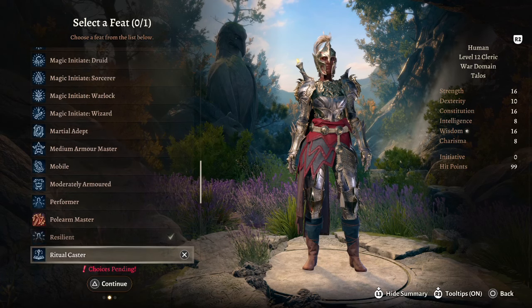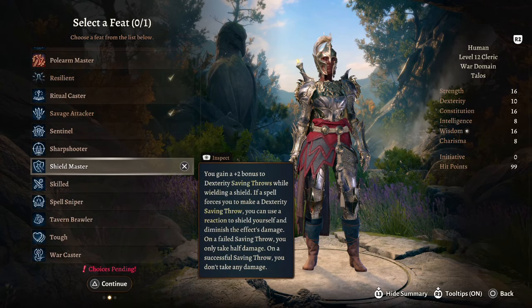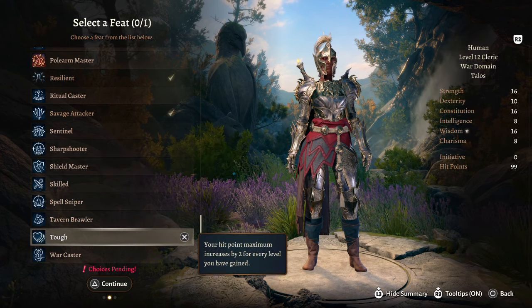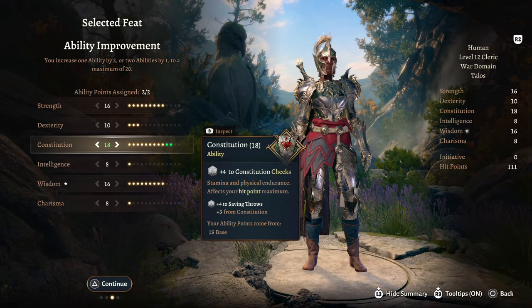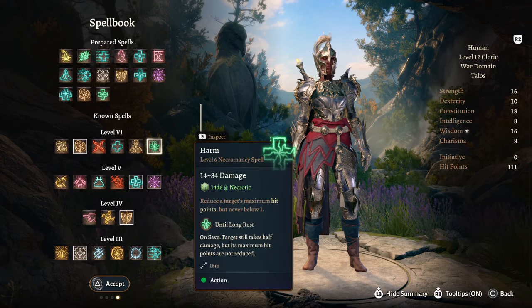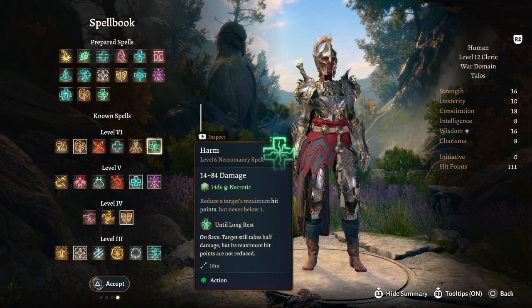Finally at cleric level 12 we have access to another feat. You could take Sentinel, Shield Master if you're keeping a shield, or Tough — the choice is yours. Personally I would take the Ability Score Improvement and bump Constitution to 18. For a final spell I really like Harm: 14 to 84 damage, reduces the target's maximum hit points but never below one.